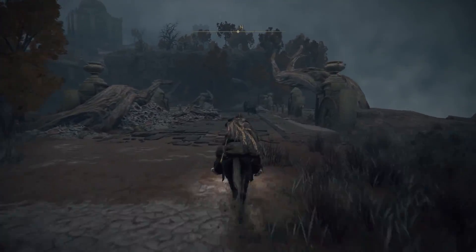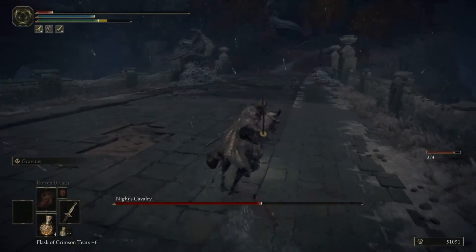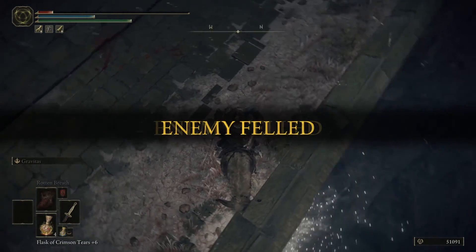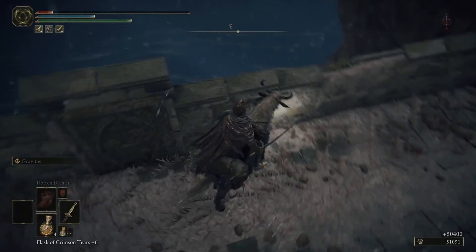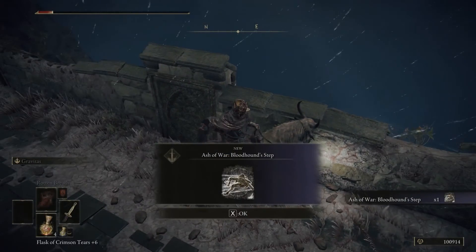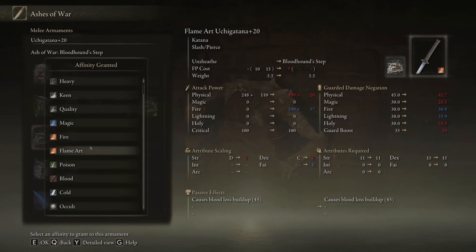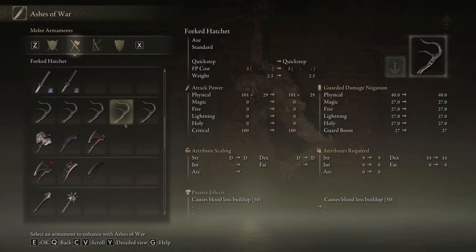If you take down this bad boy — which happened in a pretty funky way for me, by the way, he jumps off the cliff — you'll be rewarded with the Ashes of War: Bloodhound Step. I love this one so much that I decided to duplicate it right off the bat and also put it on my Uchigatana. With a little bit of magic scaling you can tell that this bad boy literally hits like a truck.